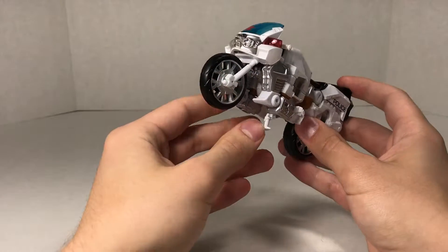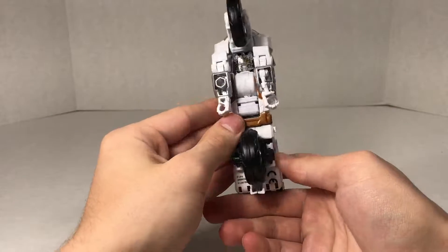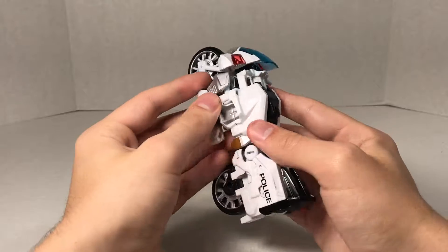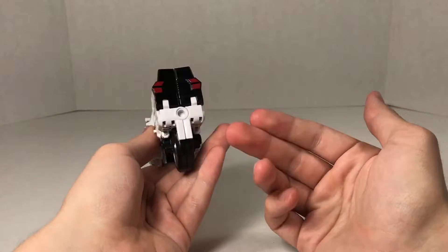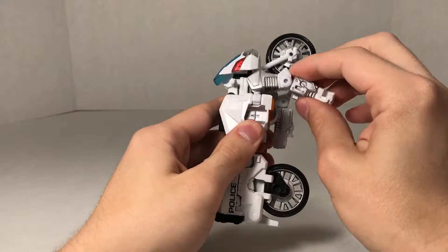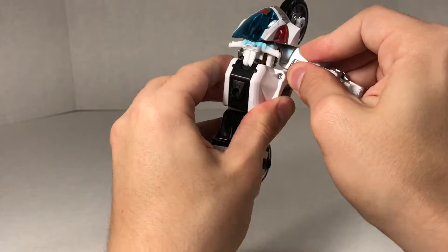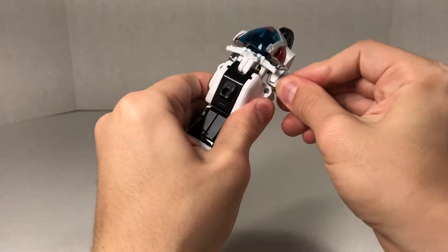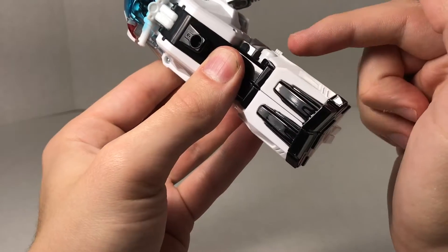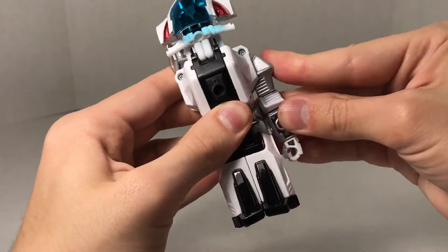We're going to roll right along to the robot mode now, but we're going to make a couple of stops to take a look at his limb configurations, since he is part of the Combiner Wars toy line. We'll start with the foot because it's very easy to get to from this position. We're going to untab the arms — they have tabs that go into slots — and then rotate the arms to the sides so those tabs go into the arm slots.